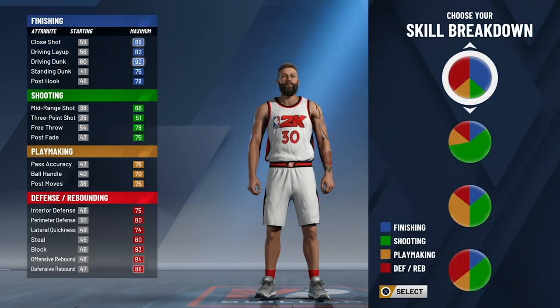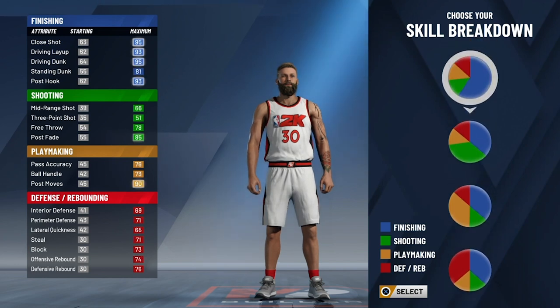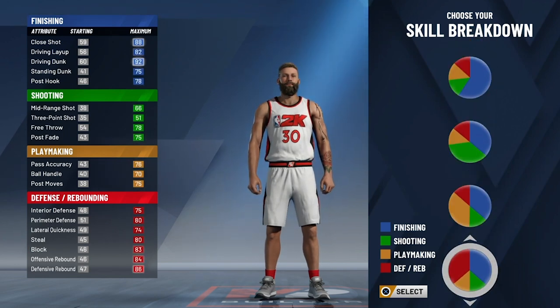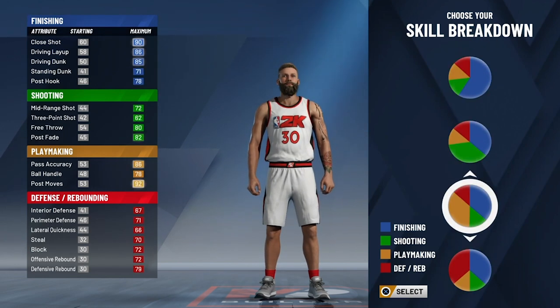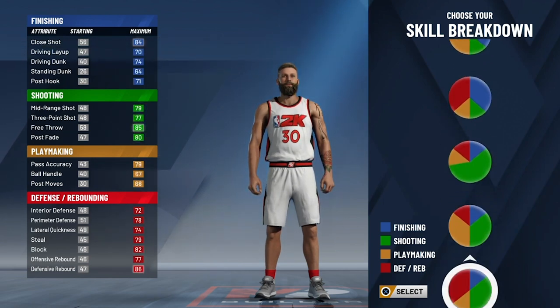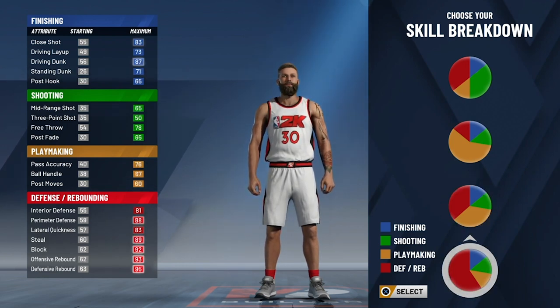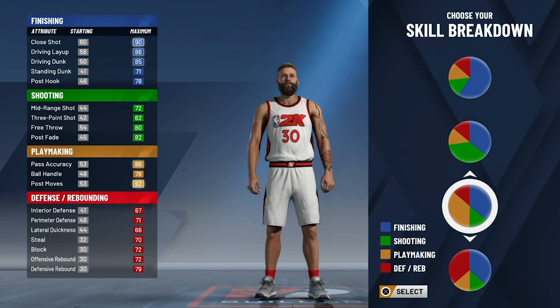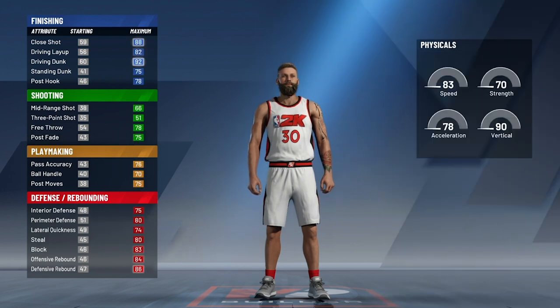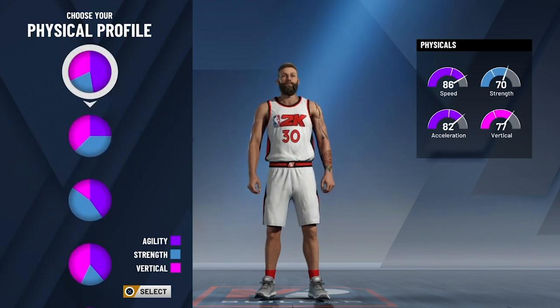So this build — you obviously need a finishing tree of some sort. You could go full finisher, but as I'm going to show you later in the build, it's probably best to go finishing and defensive rebounding, because you need that driving dunk high, which doesn't really happen in any other build. This build is going to give you an overall so you can be kind of good at everything.